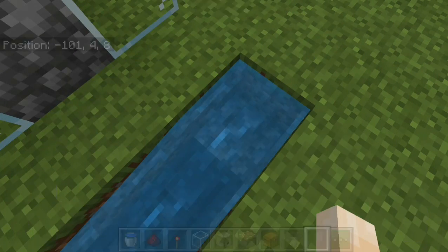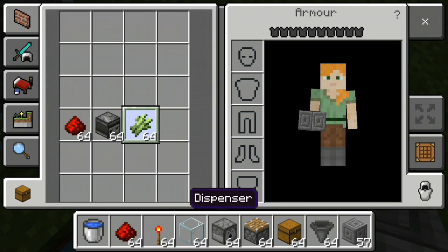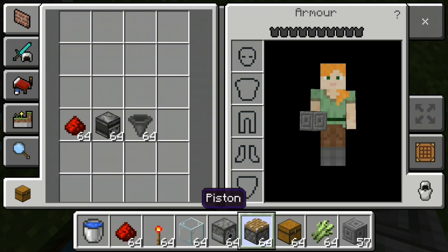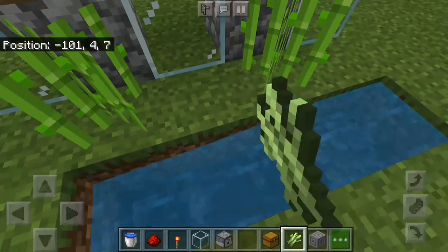We have to put the cobblestone, then place the water. After placing the water, you have to put the sugar cane on the grass. Then put the piston on the grass — that is the mechanism. You have to put the piston on the top, alright.